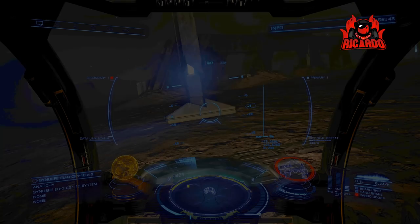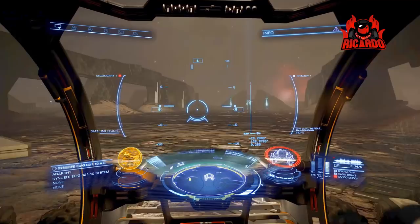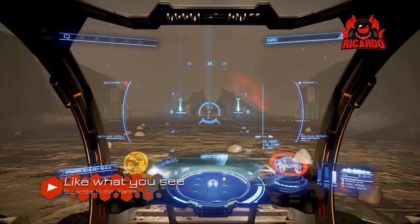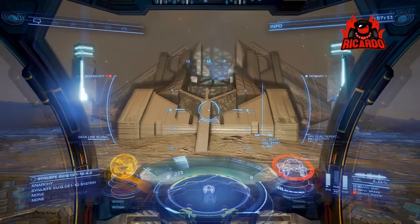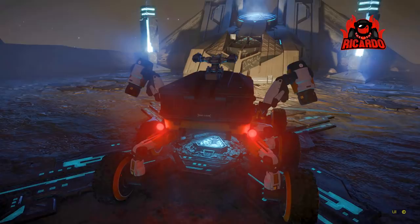These guardian sentinels — more aggressive than their Thargoid counterparts. With the Thargoids you've seriously got to go over there and give them a bit of damage before they'll turn around and get aggressive — they just carry on doing their own thing. But these attack straight away, which makes you wonder: are the Thargoids really the bad ones? There could be a huge plot twist coming.